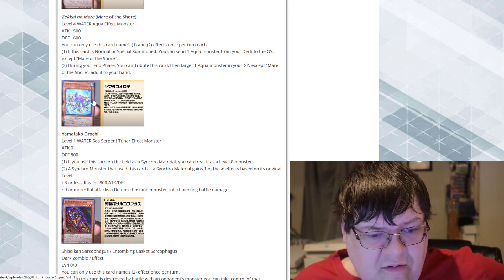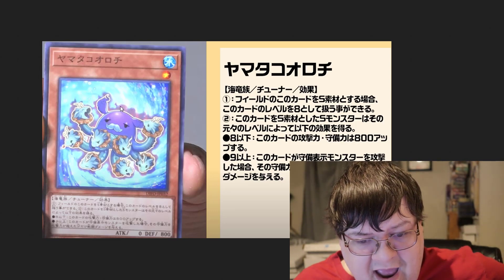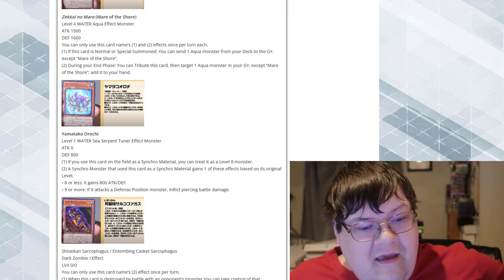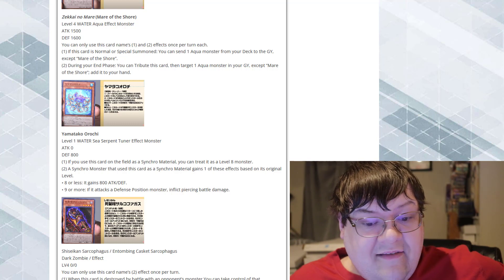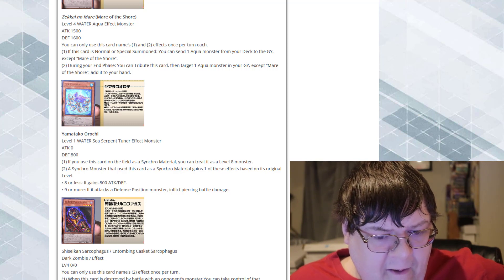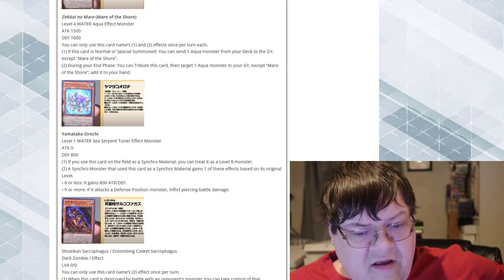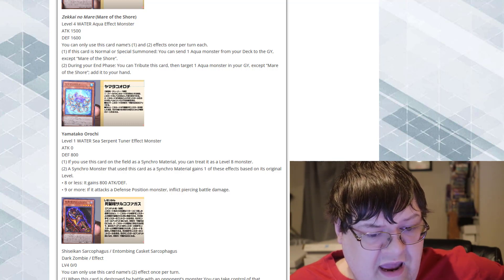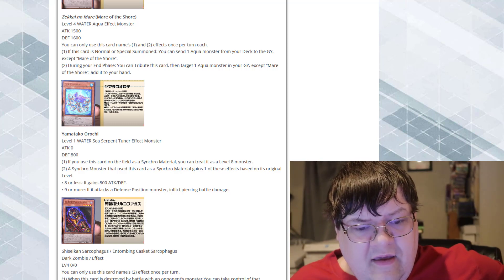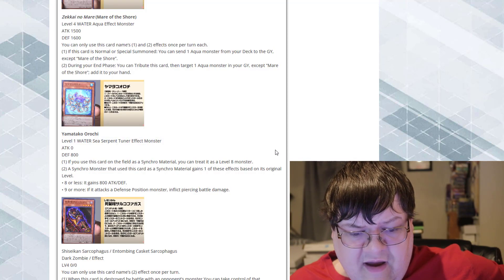What is this? This is Yamatoko Orochi. Is he biting his own ear? What the heck is this thing? Level 1, Water Sea Serpent Tuner Monster. If you use this card on the field as Synchro Material, you can treat it as a level 8 monster — so this thing can be a level 8 tuner. Does that mean we can use this to make Ultimaia? A Synchro Monster that uses this card gains one of these effects based on its original level: 8 or less gains 800 attack or defense; 9 or more, if its attack exceeds its defense, it gets trample. I just like the fact that you can treat this as a level 8 monster — that is pretty interesting.